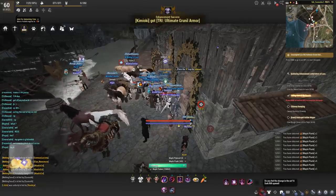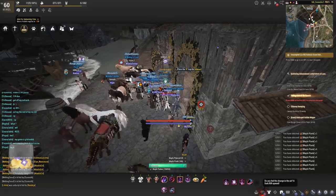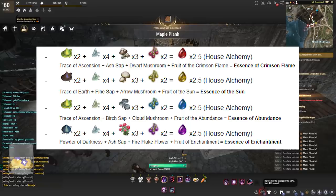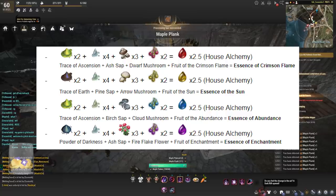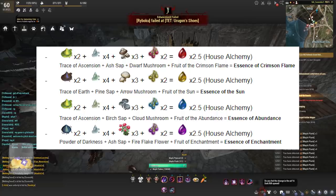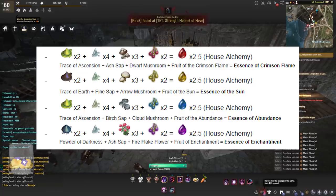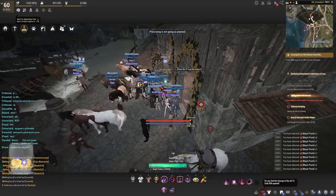For essence of crimson flame: trace of ascension, ash sap, dwarf mushrooms, fruit of the crimson flame. For essence of the sun: trace of earth, pine sap, arrow mushrooms, fruit of the sun. For essence of abundance: trace of ascension, birch sap, cloud mushrooms, fruit of abundance. For essence of enchantment: fruit of enchantment, fire flake flowers, ash sap, and powder of darkness. All done through alchemy.